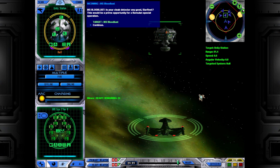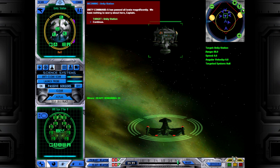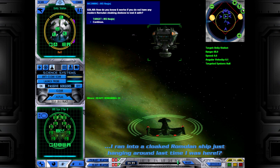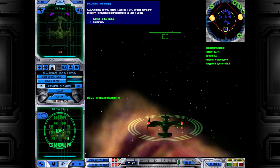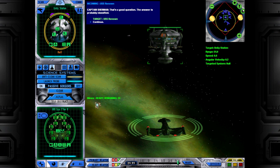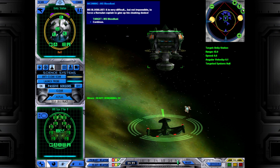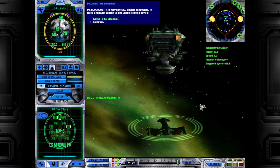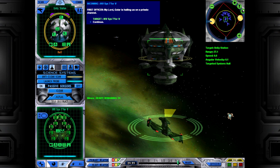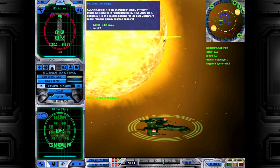Is your cloak detector any good, Starfleet? This could be a prime opportunity for a Romulan special operation. Jirath could be right next to us cloaked and we wouldn't know. It has passed all tests magnificently — we have nothing to worry about here. How do you know it works if you do not have any modern Romulan cloaking devices to test it with? The answer is probably classified — Section 31. That's the reason behind all of this: to force a Romulan captain to give up his cloaking device. Golar is hailing us on a private channel. Captain, it is the SS Dolmen Ilan — the same freighter we captured in Federation space.